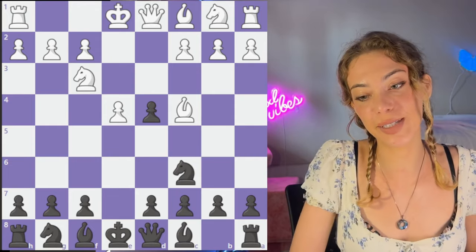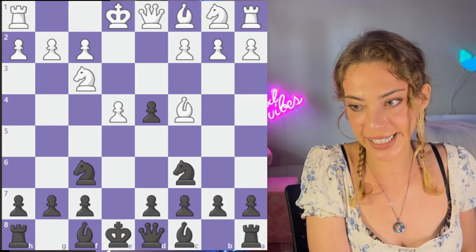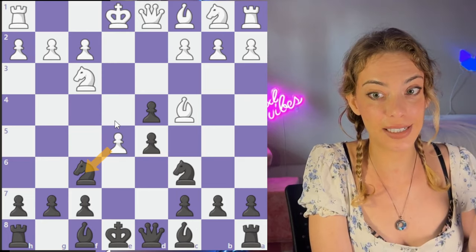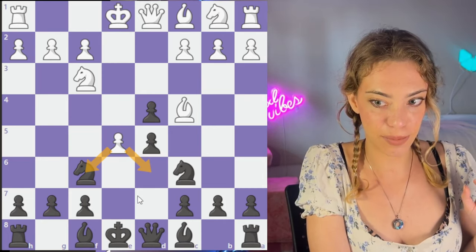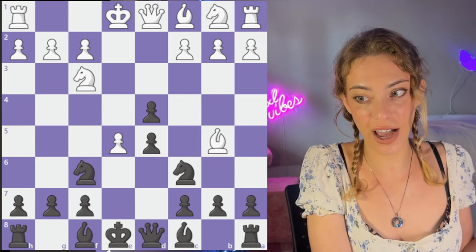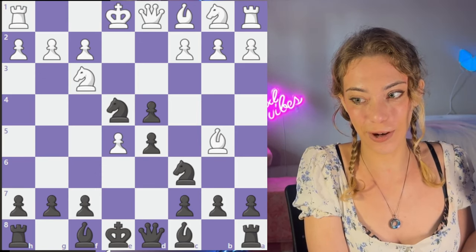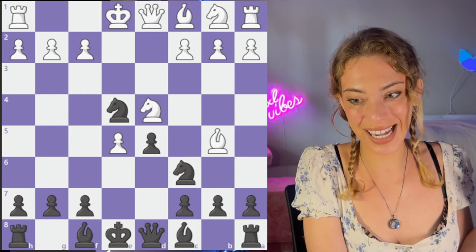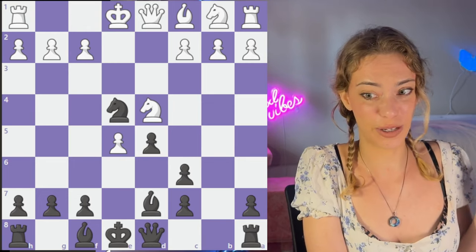No matter what in that previous position, black is doing a little dubious — they cannot castle. Even though the eval is pretty much even, white is going to regain material and black is left not being able to castle. It's just a hard position to play. So here's something you can do instead: go Nf6 here. After e5, we're going to push d5. If they take, it's better for us. If they en passant, we can take back, better for us. We see Bb5 a lot — it's probably the best move. Now we have Ne4, and after Nxe4, Bd7, we are actually just doing fine.